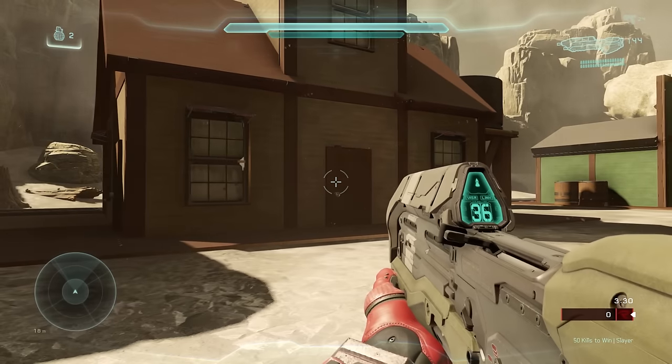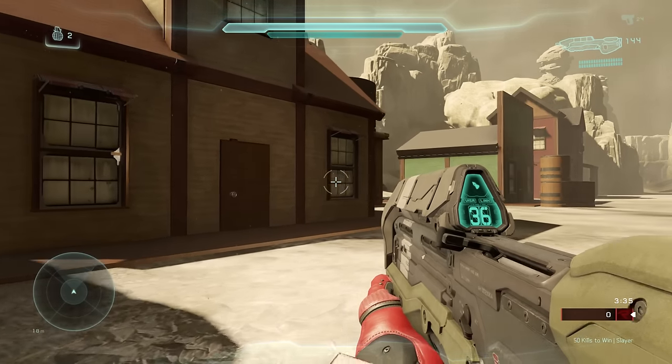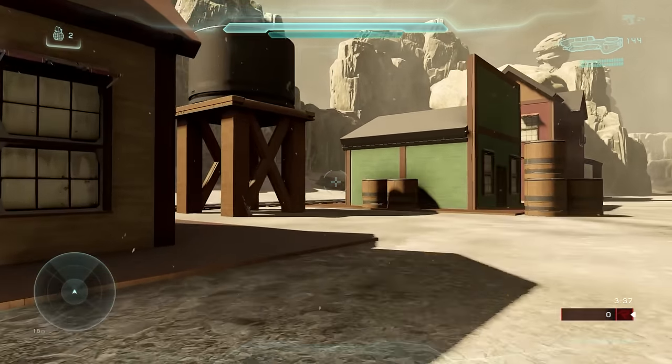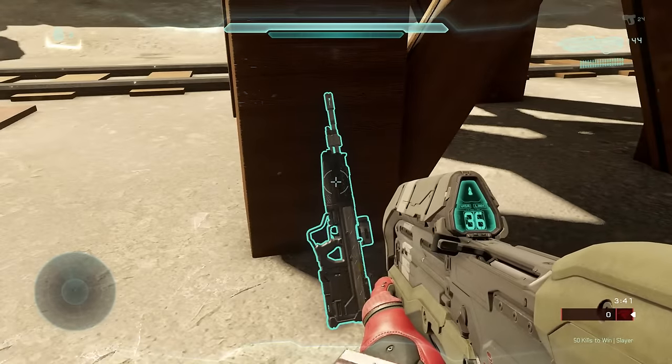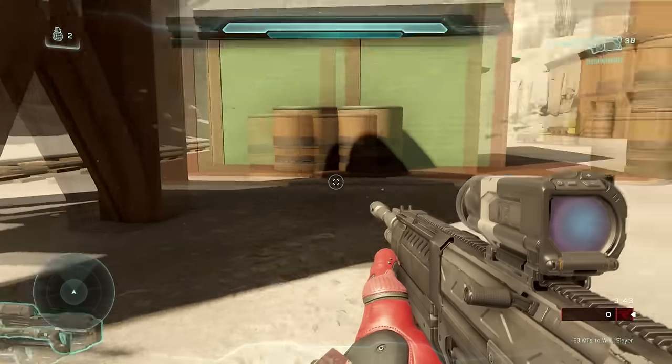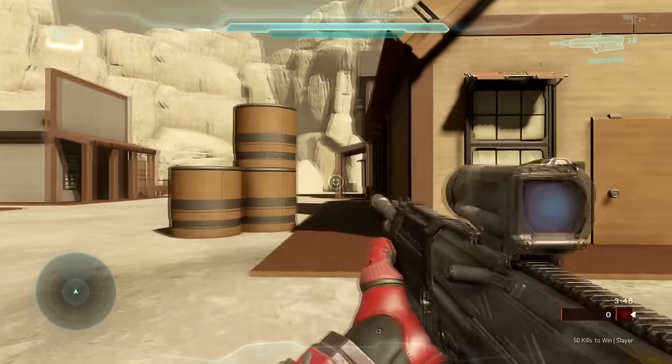In terms of weapons, I think the first one you'll end up running across, whether you're on Blue Team or Red Team, is going to be the DMR. For Red Team, that's going to be right over here by the Water Tower. And then for Blue Team, the DMR is going to spawn right on the side of this church.